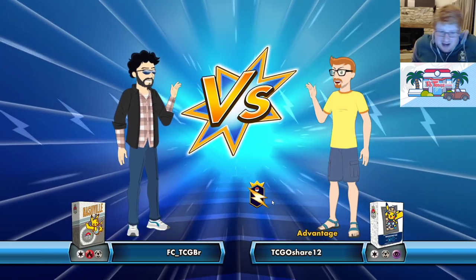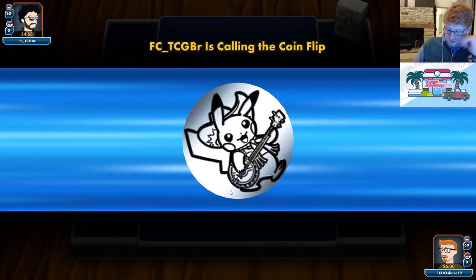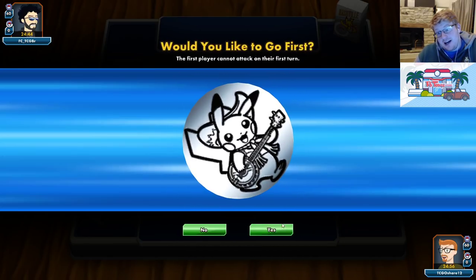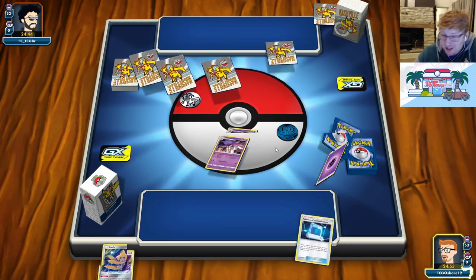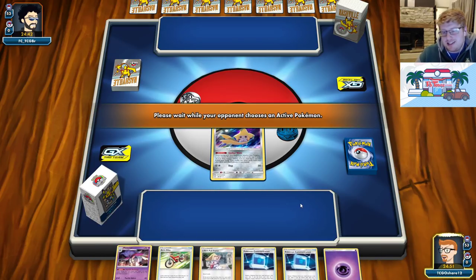You can easily see how a Solgaleo-Lunala would help matters though, because they're going to try and stay out of range with all their Appetite, munch munch munch, and all their Cynthia-Caitlin, Mallow-Lana shenanigans. I'm pretty sure they should have relied on drawing more cards to try and access those Beast Rings. You have to go first again — Mally's broken going first when you start Jirachi. Broken, I tell you.